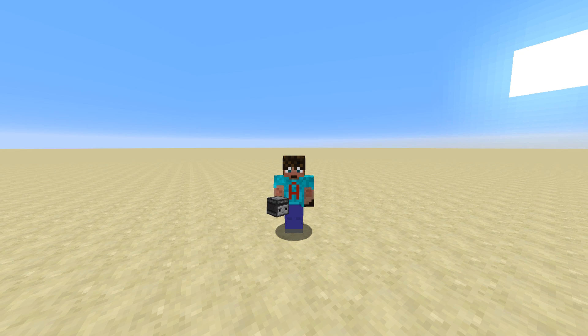The observer block has changed redstone like probably nothing else since the invention of redstone. It just makes everything so much tinier. It is basically a block updater. As soon as a block is updated in front of it, it shoots out a redstone signal out of its bum — just a single tick pulse — and that gets things going.